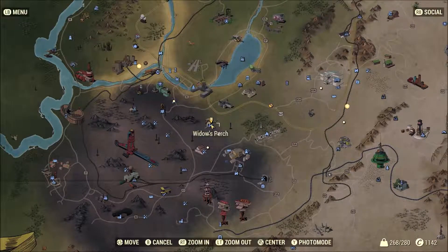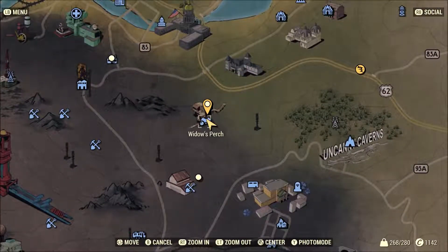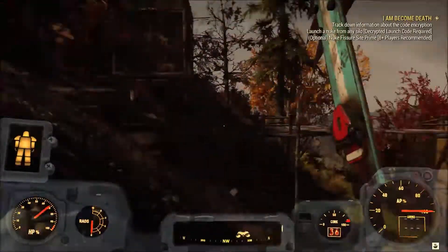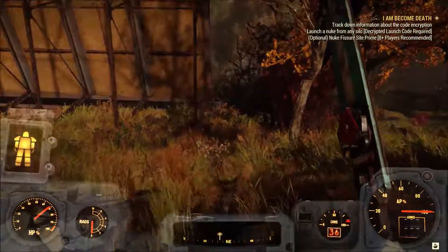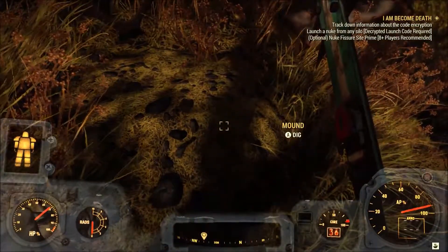Alright guys, this is forest map number 7. So what you're going to want to do is come to Widow's Perch — this little house right here — and kind of come down the hill a little bit until you're under it. And the dirt mound is going to be right here, right behind this big sign.